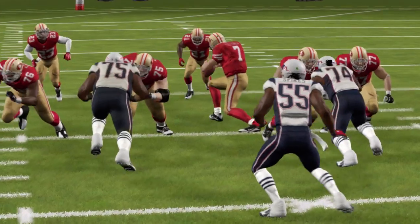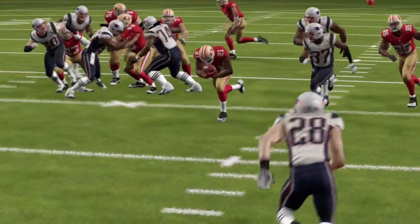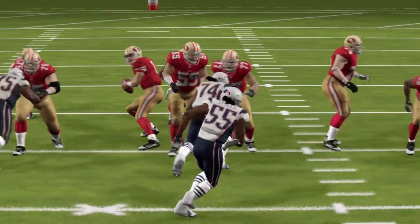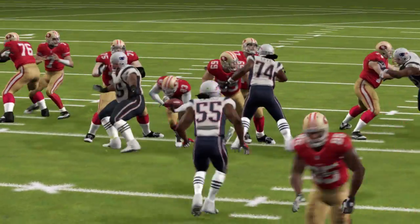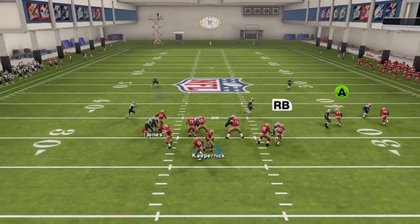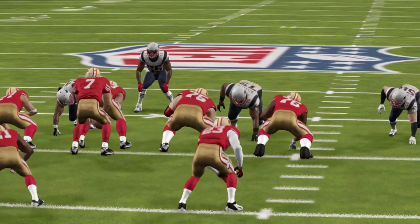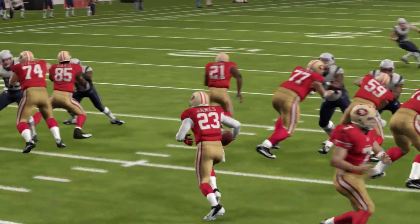By subbing LaMichael James in at halfback, we can move Frank Gore to fullback and give ourselves a full arsenal of runs. This will benefit the 49ers no matter who is under center. The extra attention paid into the backfield will be very valuable for Vernon Davis, who can now get free along the sideline. A key tip here is the further the throw is away from the middle of the field, the less pass lead I put on it with the left stick.